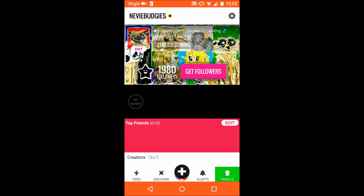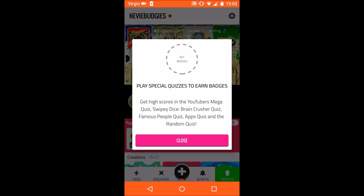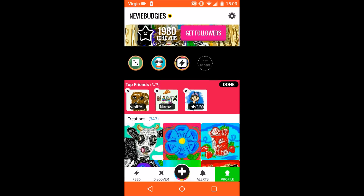Onto your profile — you can see the followers button. You can have badges that display on your channel, and you get badges by playing quizzes. You can also have three top friends listed on your profile, and you can edit them by removing and adding new ones, then press done.